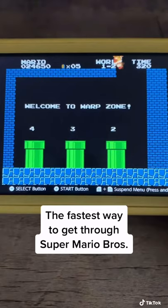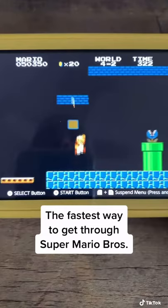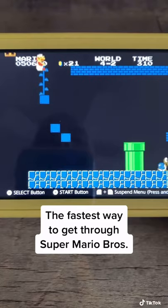Now we're at 4-2, and there's another warp zone in 4-2 I'm about to show you. Right in this part here, you want to hit these two blocks, jump up and get these bricks, and you'll see a vine that appears. Climb up the vine, then run to the end of this area and you'll see the final warp zone.